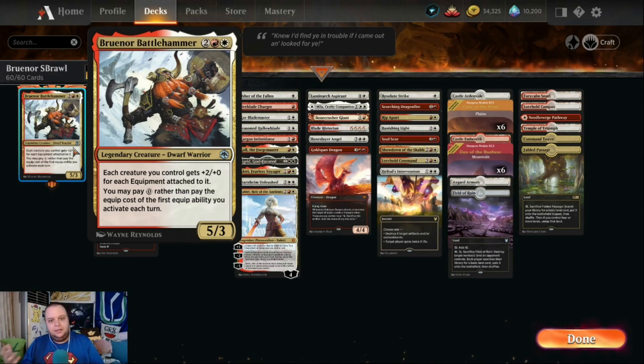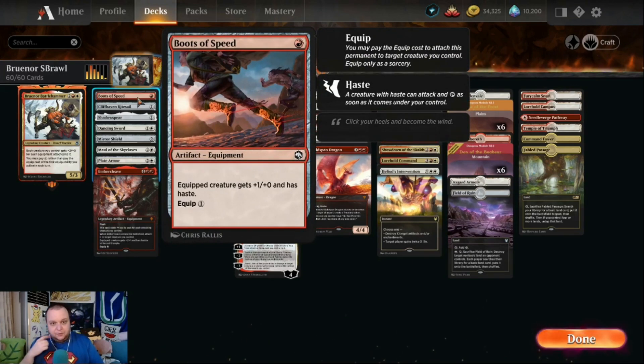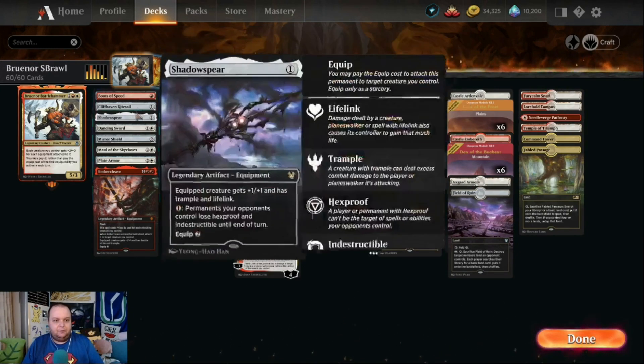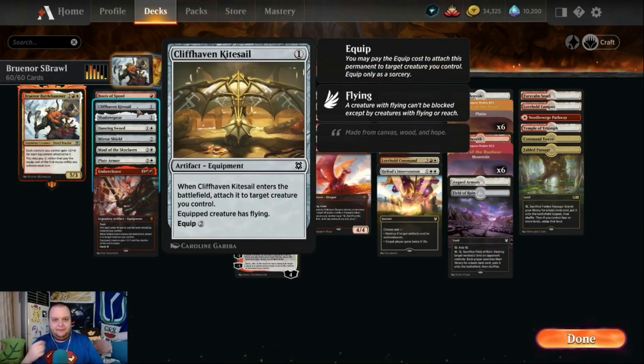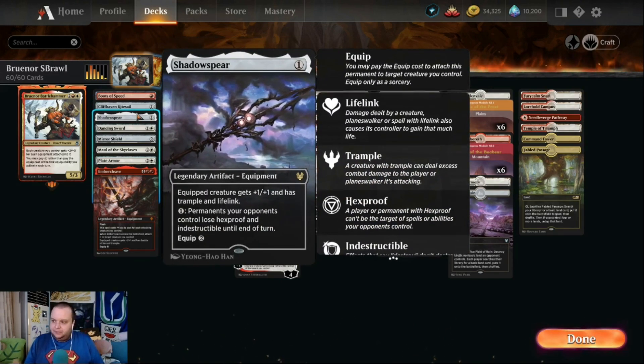In the equipment section: Boots of Speed gives +1/+0 and haste — equipping this for zero on a creature you just cast with Bruenor out is very powerful. Cliffhaven Kitesail costs one mana, attaches for free when it enters, and gives your creature flying. Then with Bruenor in play, you can give your things flying for zero mana.